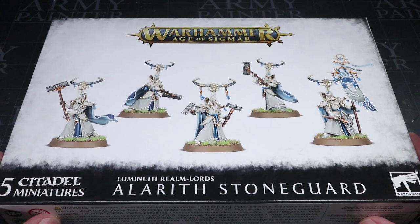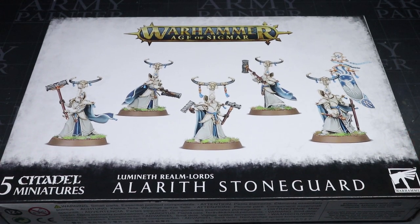Welcome back to Firestorm Games. We're taking a look at one of Games Workshop's latest releases for Age of Sigmar. The kit in question is part of the second wave of Lumineth Realm Lords releases — the Alareth Stoneguard. We'll be building a couple of the models from this kit whilst talking about its features and how the models look before taking a look at some of the assembled miniatures. Let's get started.